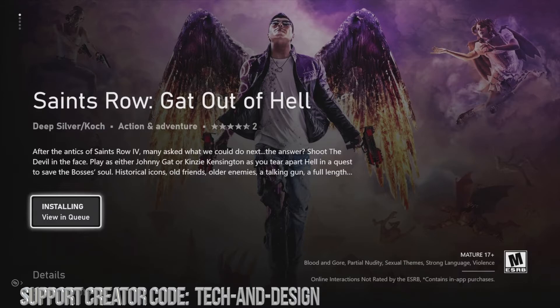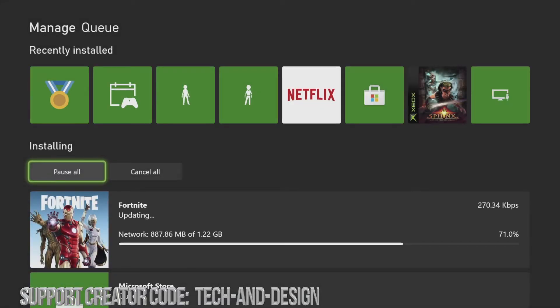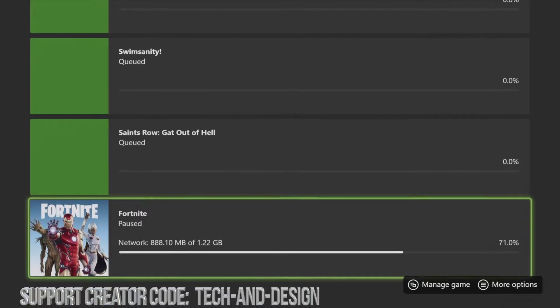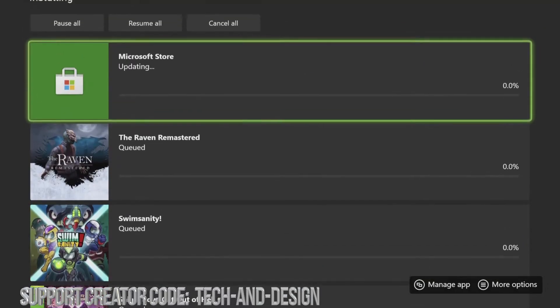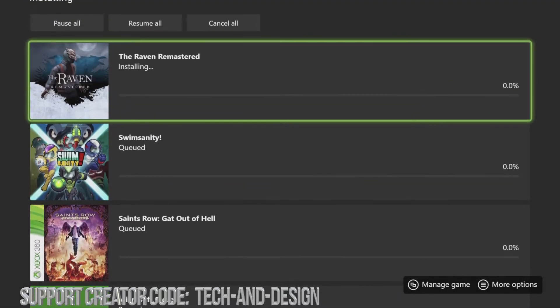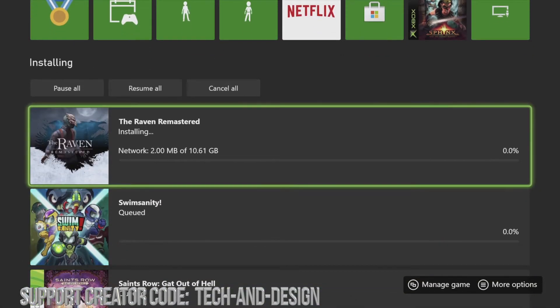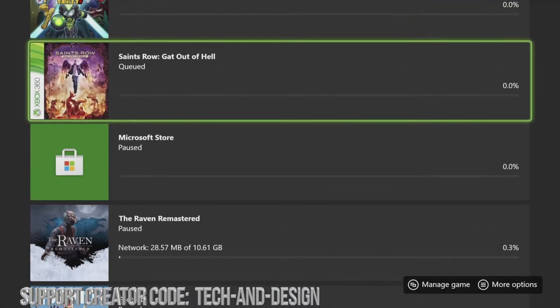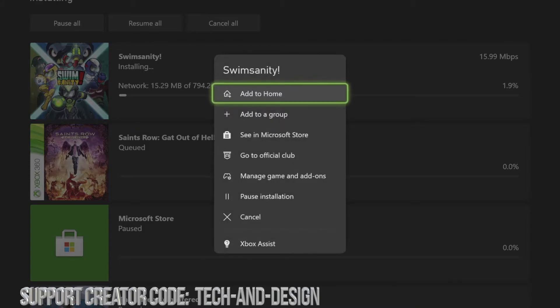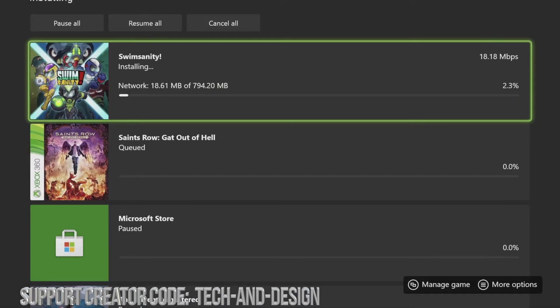Let's go into Installing to see exactly how big each one of these are. We can see Fortnite updating — let's just pause that for now. We also have Microsoft Store updating — I'll pause that as well. This first game is 10.61 gigs. The next one is under a gig — only 794 megabytes, quite small.